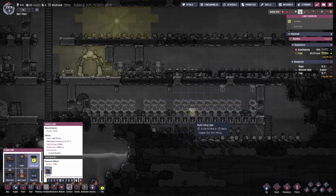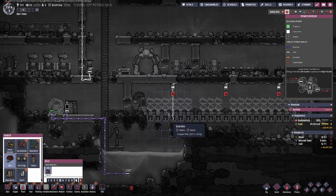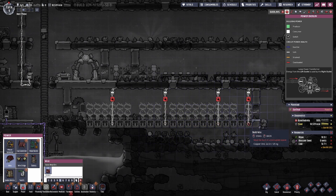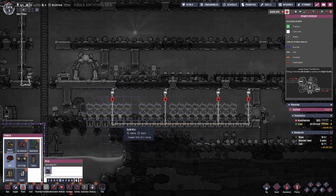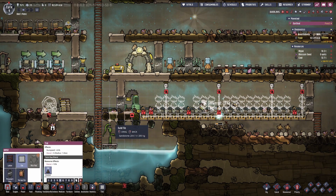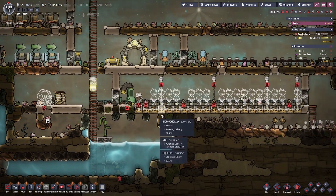Need some wires. I guess I'll just run it down. If you just hold shift, it'll run a straight line, but sometimes I don't do it. I need a floor here when I dig it up. How come they haven't done this yet? Speed that up.